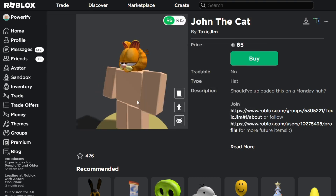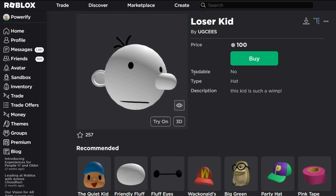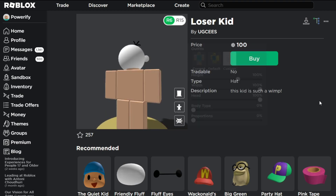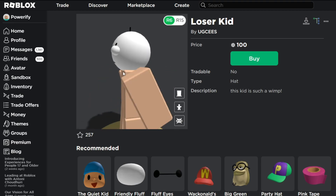For example, this is Garfield — we all know Garfield — and the UGC creator behind the hat named it John the Cat. It's supposed to be Garfield, but they just named it John because they didn't want to directly use the name. And also here, this is Loserkid, which is actually Greg Hefley, but they didn't want to use that name because it might get it taken down quicker. I think this one's also pretty cool — I'd love to see some outfits made with this head.